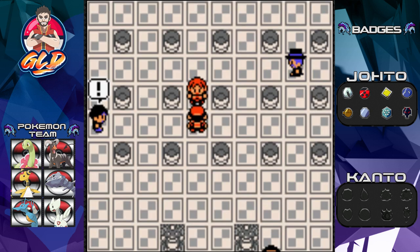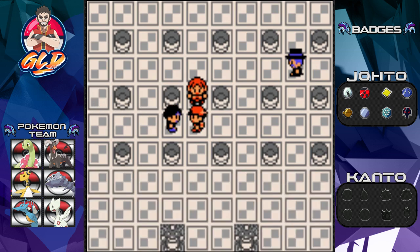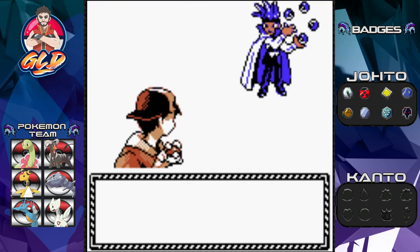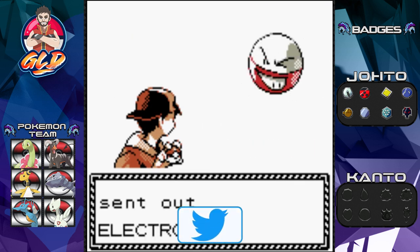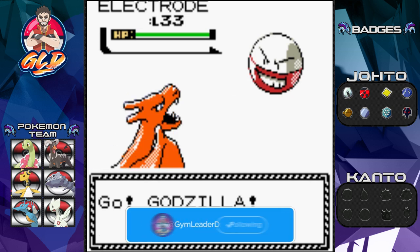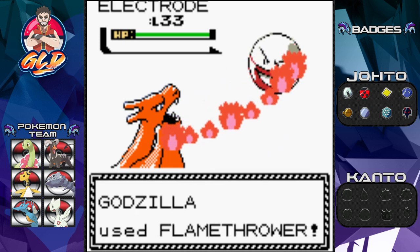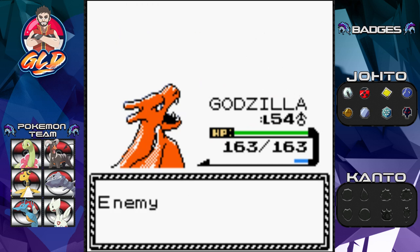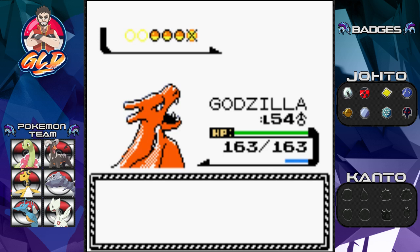The next trainer, Juggler Horton, sends out an Electrode. There might be a slight issue so Godzilla uses Flamethrower — Electrode defeated! Horton sends out another Electrode, so let's use Serpentera and Terramon's Earthquake to mix things up.